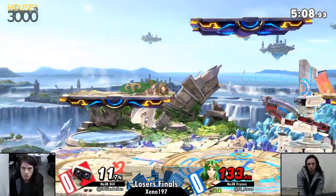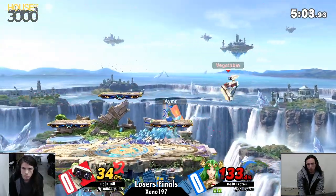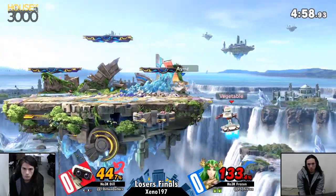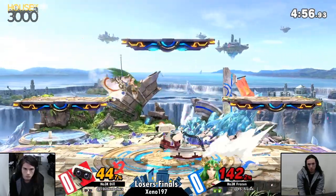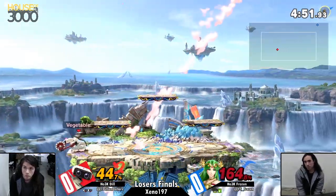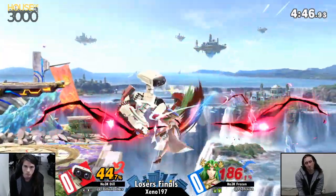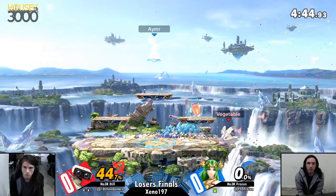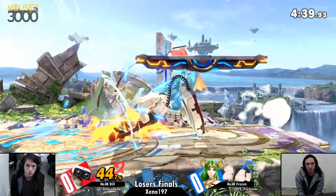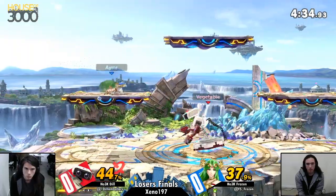That backhand from Dill was just a really nice way of checking Frozen's mental state. Because if he just ran into that, dropped shield and rolled impatiently, that backhand would have done a fantastic job of covering it. But beautiful forward to get back onto stage, and that is going to be the down throw into up air. Wow, the DI is incredible that time around. Really nice from Dill — just knowing exactly where Frozen is going to be if he wants to recover. Frozen had no other options; that's how he had to recover if he wanted to make it back onto stage.